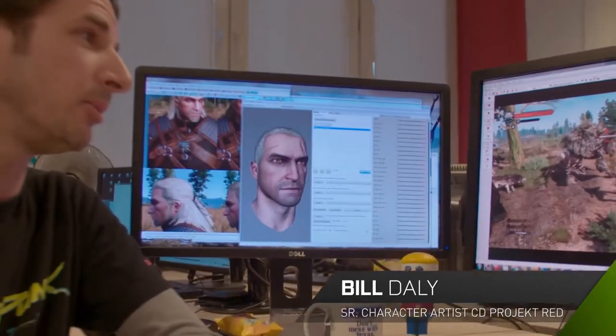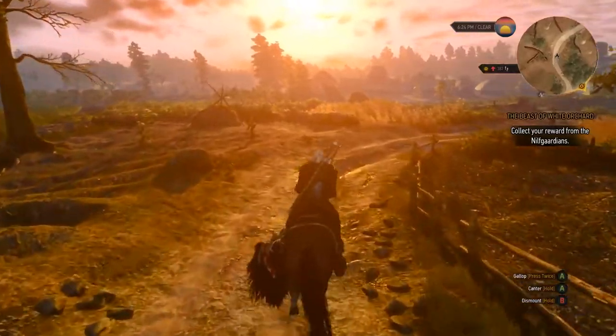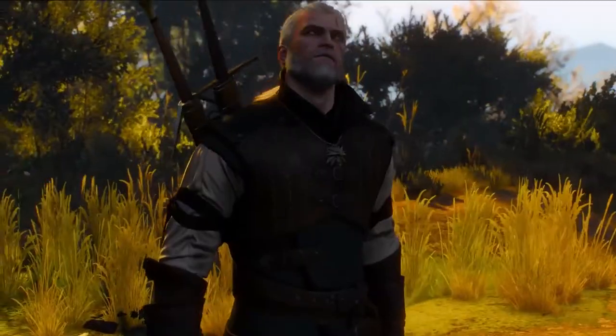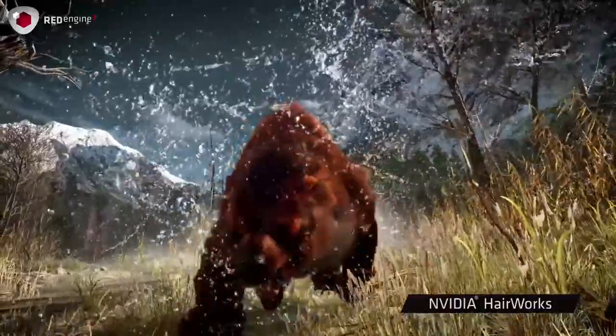Hi, I'm Bill Daley. I'm the secondary lead on The Witcher 3. We've implemented NVIDIA's HairWorks technology. HairWorks allows us to modify the density, the clumpiness, the shape, the waviness of the hair. In that sense, we spent quite a bit of time making sure that our main character, Geralt's hair, looks great with HairWorks. And the other example would be this bear, which is basically a huge amount of fur moving. And you can really see all that fur simulated on the bear, and it moves so naturally.